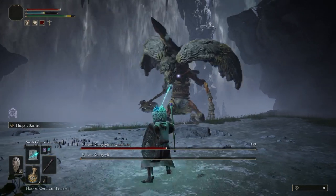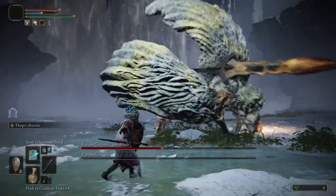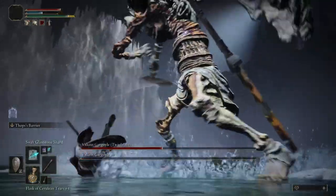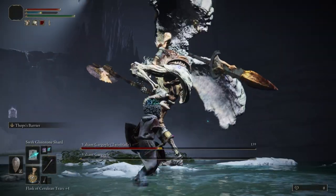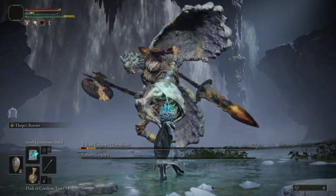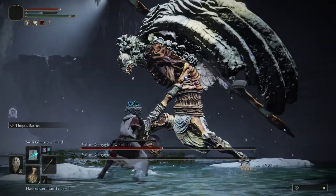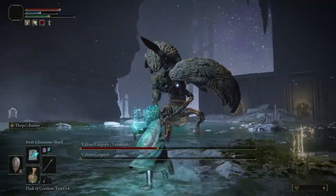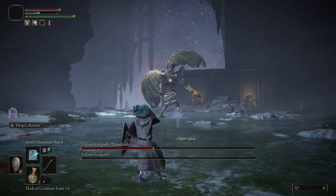The next attack starts with the second gargoyle performing an overhead slam with their axe before jumping back and running whilst performing a half moon sweep. Roll the initial slam and ready yourself for the coming sweep, rolling just before the axe impacts you — you can of course block if you're not confident with the timing. Up next we have the stomp and slice: the second gargoyle will reel back, raise their left foot before stomping down, then follow up with a sweeping slice. Take care of the initial stomp as this can stagger you, leaving you open for the follow-up. When the second gargoyle swaps back to their twin blade, you'll see them reach back with their left hand before twirling the blade and ending with a slice.